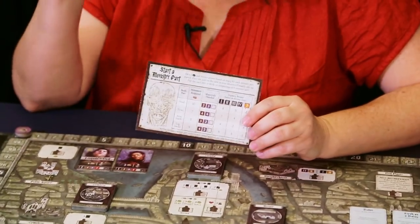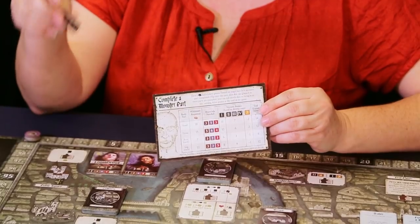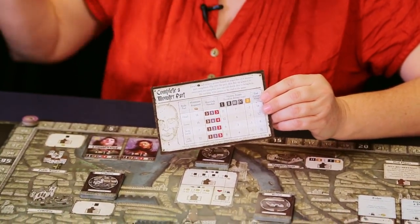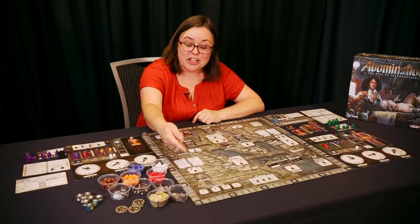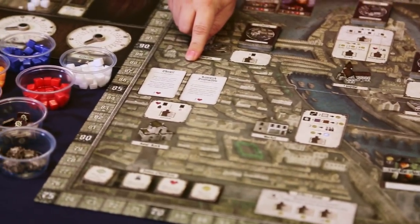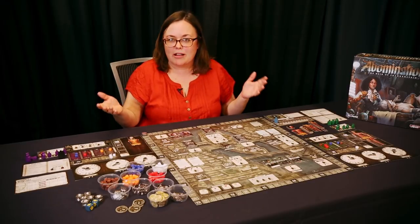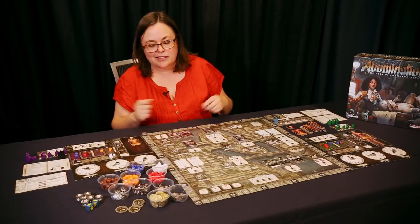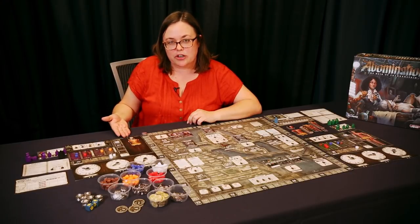You're going to create your monster twice. The first time, you will start your body part by creating the muscles, and then you will have to complete it and add the tissue. If murdering is not your thing, you can always visit the church to atone for your sins and grab some humanity, which is worth victory points at the end — and that's what it's all about, gaining victory points.